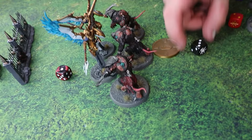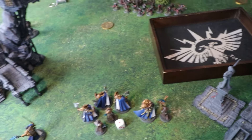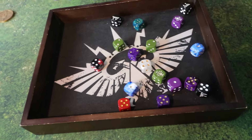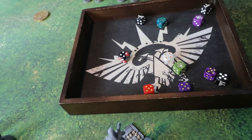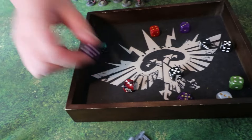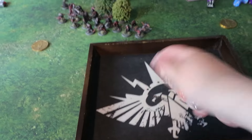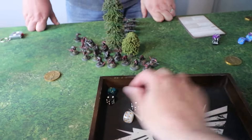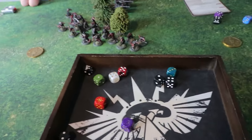The Rat Ogres hit on fours with their extra attacks — unfortunately it's not a great roll. They wound on threes: nine wounds at just one rend. Matt gets a four-plus save and saves three, leaving six wounds through at two damage each — twelve damage total. Matt rolls his five-plus ward save, but it's not enough to keep the Prosecutors alive. Dave has defeated the Prosecutors, completing his battle tactic and taking back the objective.